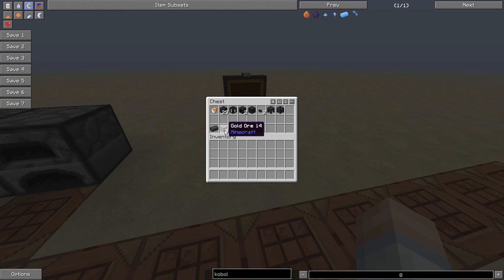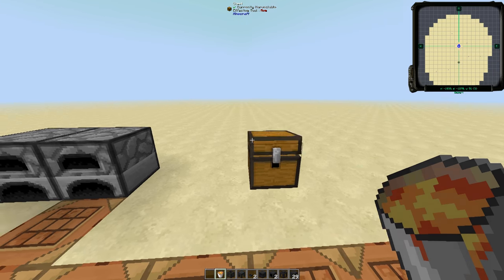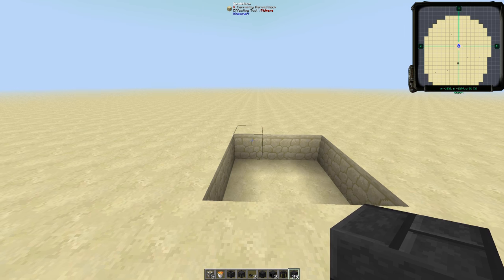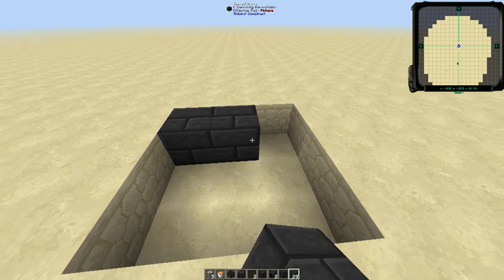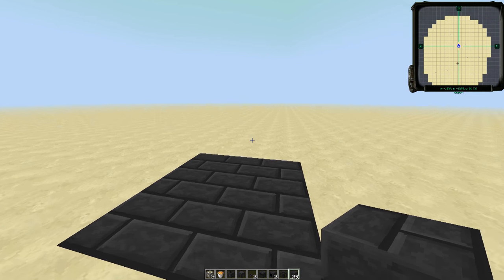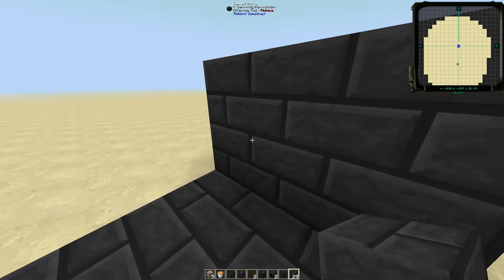For this particular configuration you're going to need somewhere on the order of 164 seared bricks. Sounds like a lot, but if you spend some time in a river or in a swamp you should have plenty of materials to get started. Now that we have our materials in hand, we're going to knock out a three-by-three area in the floor and lay out a foundation of three-by-three seared bricks. We're going to go to the back and put in a two-high, three-wide wall like so.